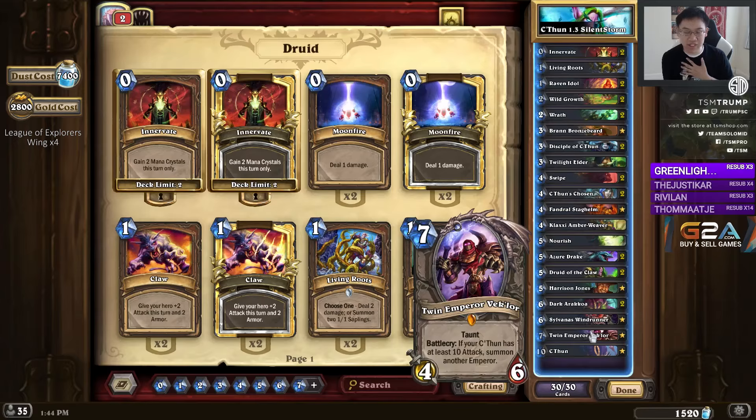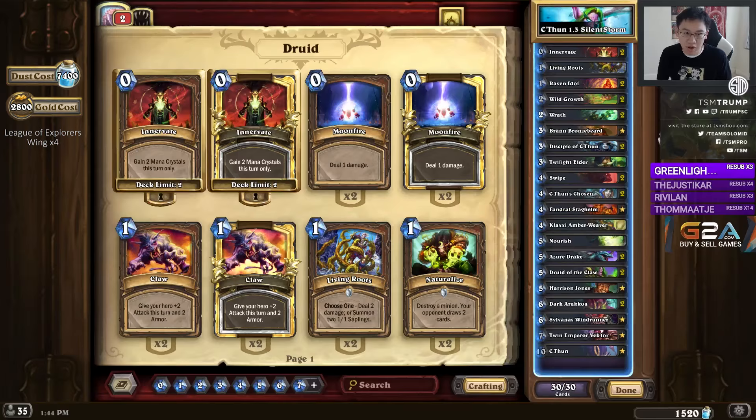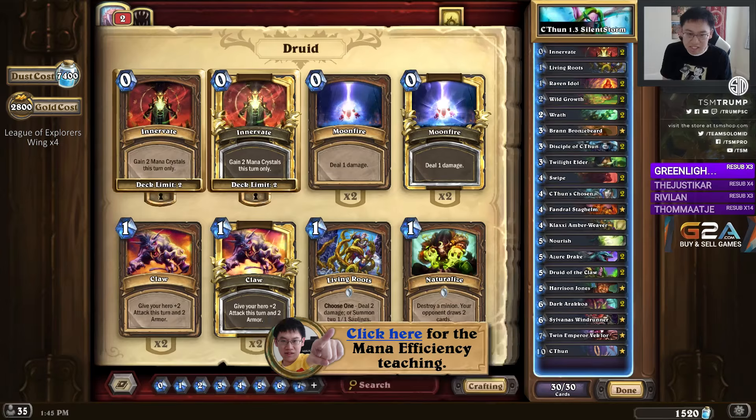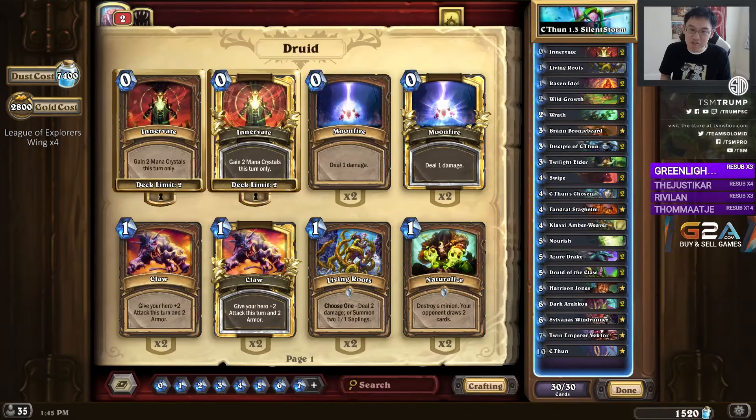The basic game plan of C'Thun Druid is pretty simple. It's very similar to Ramp Druid, where you're ramping with cards such as Wild Growth and Innervate. You can look at the Trump Basic Teachings Mana Efficiency video — that video has excellent guidelines on how to play this deck in particular. You're basically trying to play your minions on curve every turn, and abuse the fact that Druids get to start off a little bit faster with Wild Growth and Innervates, smoothing out their turns with mana acceleration cards.